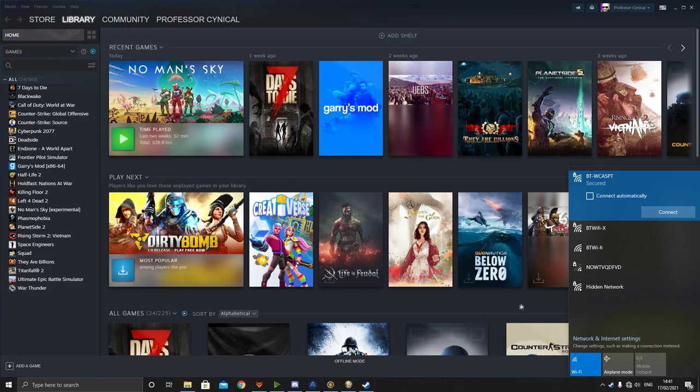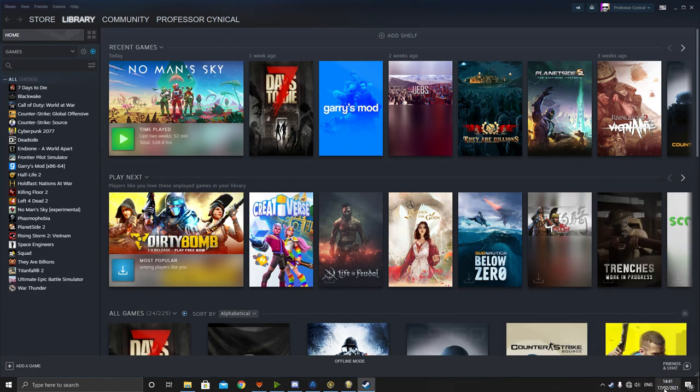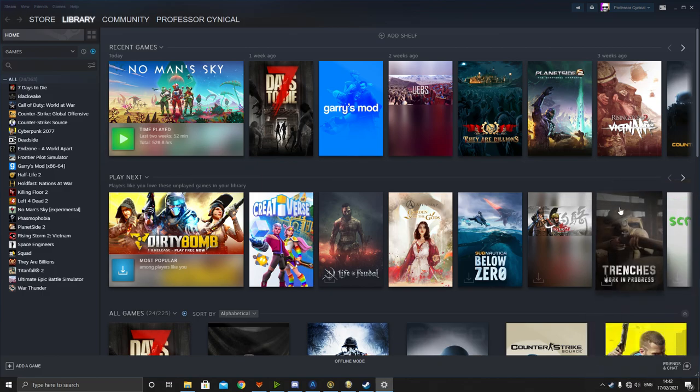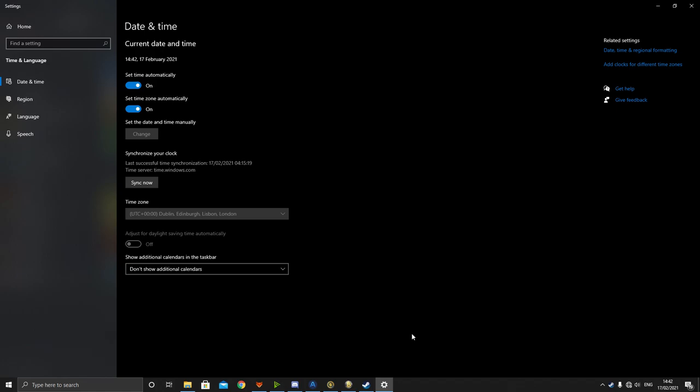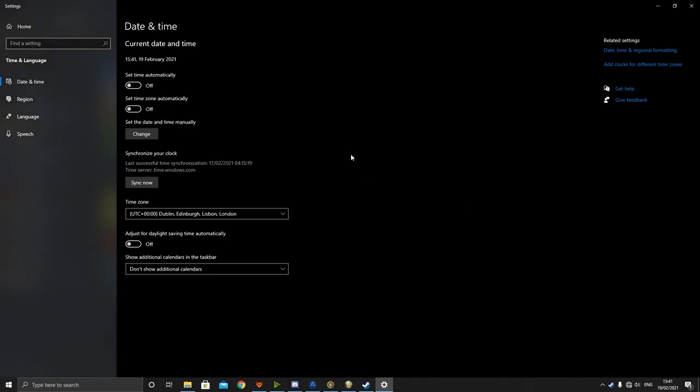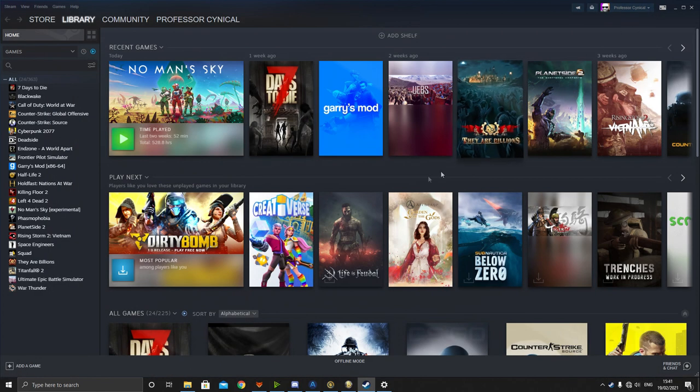Then go ahead and change the date and time. On PC, go to Date and Time, click Adjust Time, and turn off 'Set Time Automatically' and 'Daylight Savings Time'. Then click Change and move the date a few days into the future, adjusting the time by a minute either side. Then go ahead and reload the game.